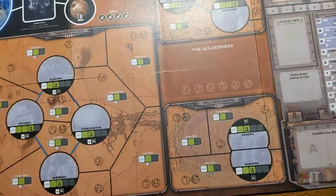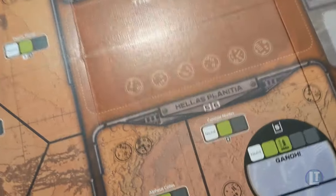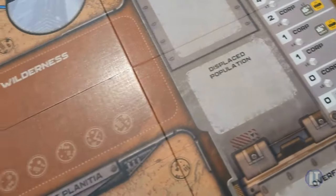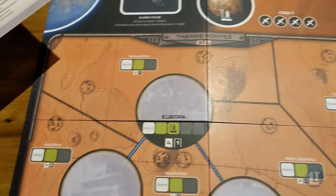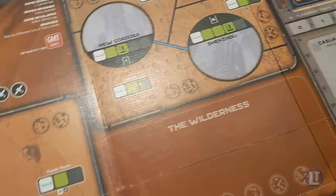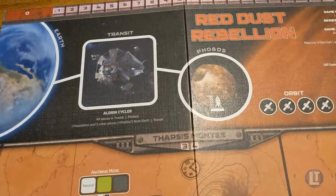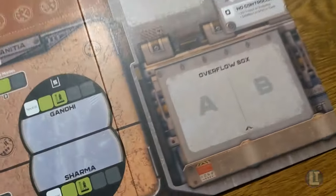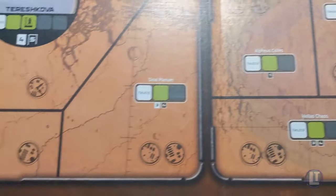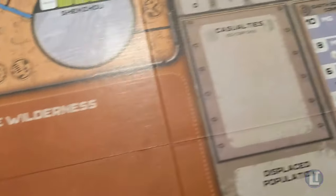The board itself is actually a really interesting design. There are three regions of the Martian surface represented with the typical cities and civilizations as well as the surrounding countryside. Then you have an area called the wilderness, which is kind of everywhere else. You also have an interesting supply chain where you request supplies from Earth, but they don't arrive right away — so you have to plan ahead and make that part of your strategy.